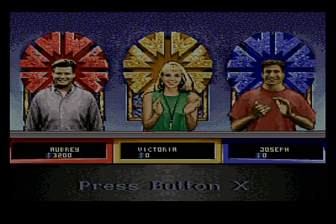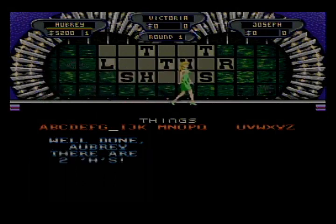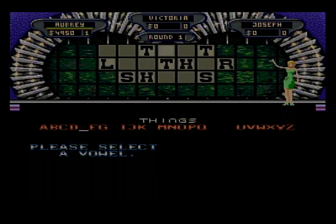Come on, wheel. Oh yeah, well I can get used to that. And we have an H — there are two H's as well. Getting very serious here. $5,200. I'll buy an E — four E's.